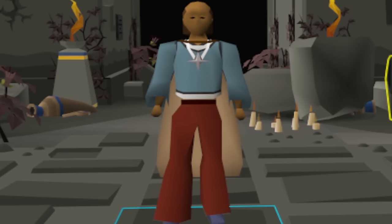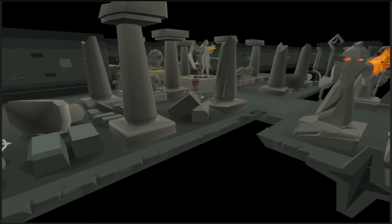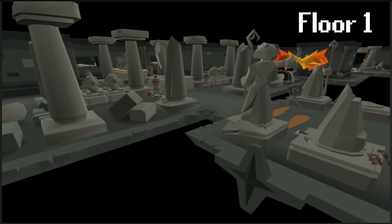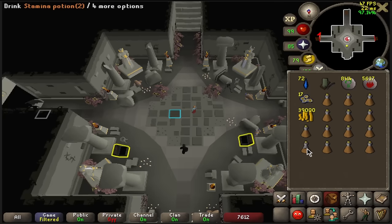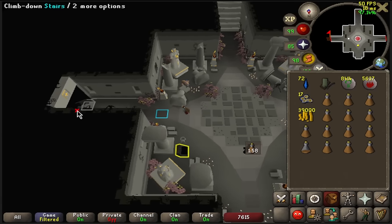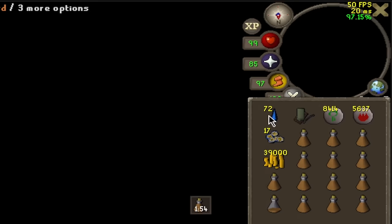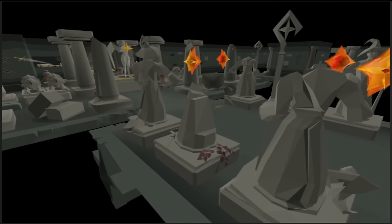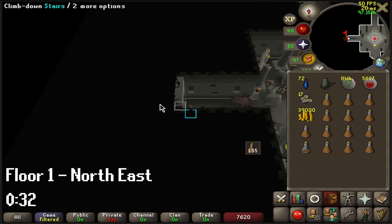And now after 8 minutes of information, we can finally start with the real deal and enter Sepulchre. Starting with floor 1. This floor has 4 different paths, all taking around 30 seconds if done properly. For 2 out of the 4 paths you need to be running on the first tick you spawn on the floor to make the skip. So when entering, you want to be spam clicking your minimap towards the west. Let's start with those 2 where you need to spam click your minimap - Floor 1, North East.